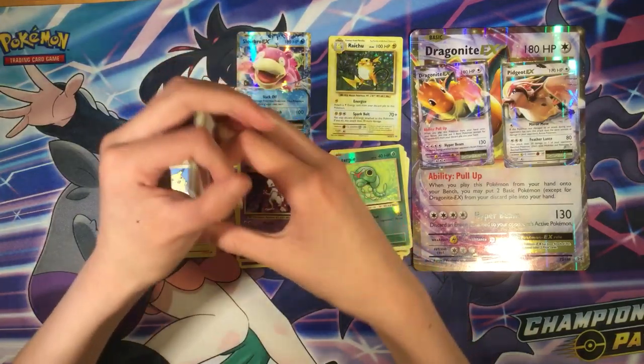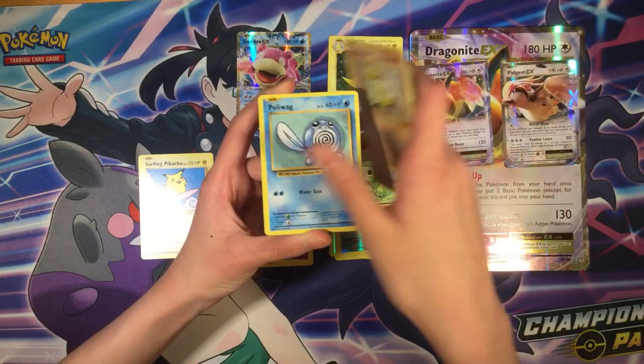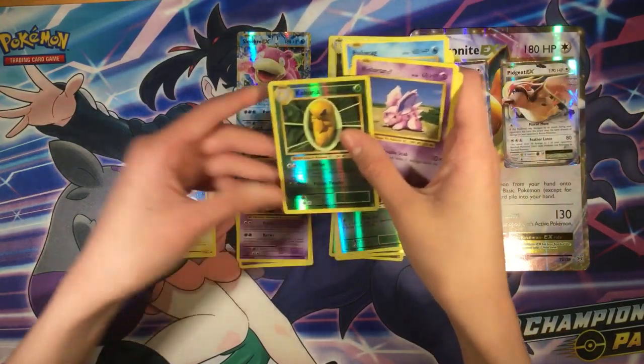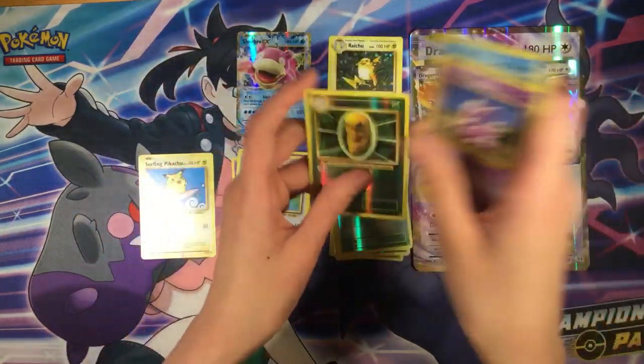Pack six: Silver Potion, Charmeleon, Charizard, Poliwag, Nidoran, Kakuna, reverse Farfetch'd — regular rare.